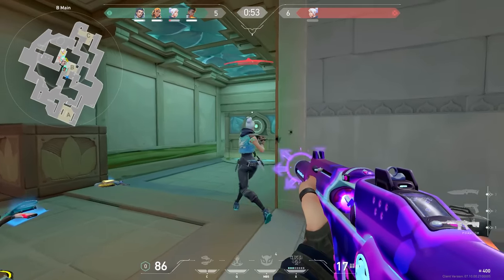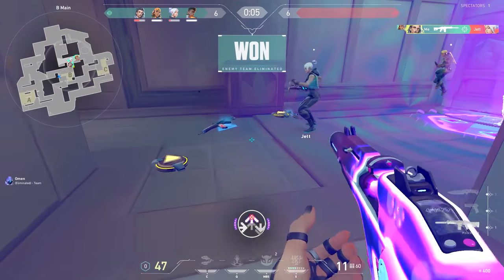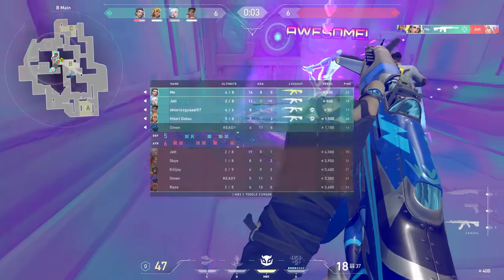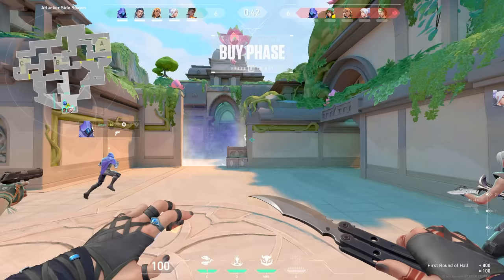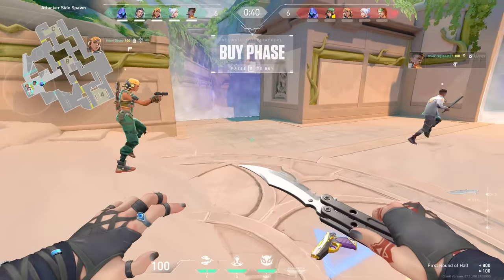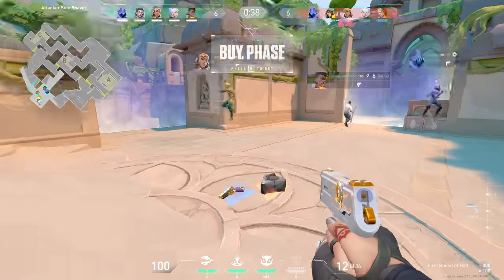That half should have been ours to lose by the way, since our comp is more suited for attacking, so I'll happily take a 6-6 half into the second half. Pistol round — I buy full utility because I'm the nicest teammate in the world. That's a joke, because I literally only ever do this on attack. When it comes to defense, best believe I'm getting a good pistol.